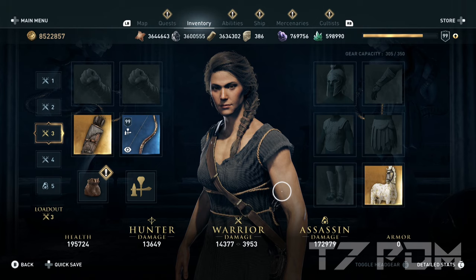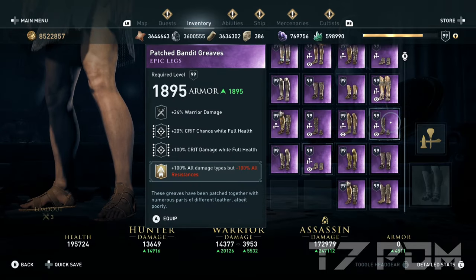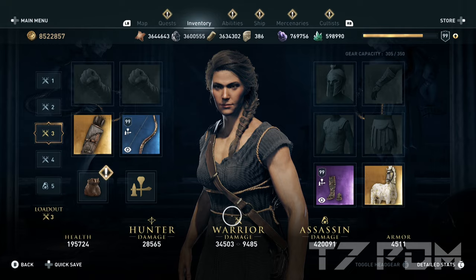For most of these builds that is likely either on the boots, the torso, or on your belt. So the first item for our build will be a perfect set of warrior boots with warrior damage, critical chance and critical damage, and I already engraved the champion Ostraka — the 100% damage but minus 100% resistances — on it.